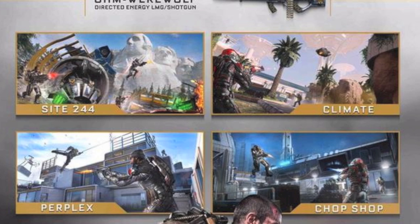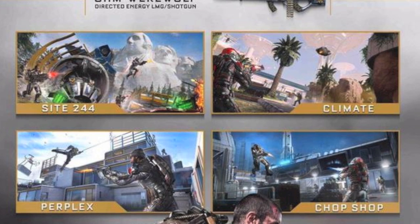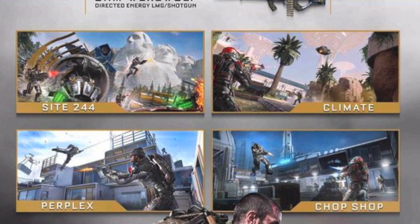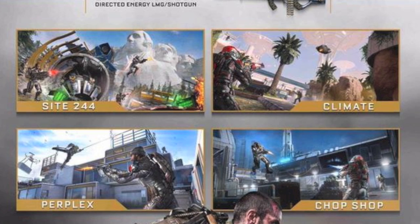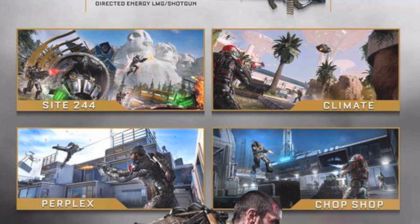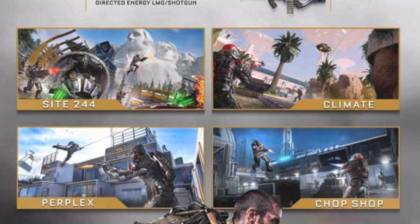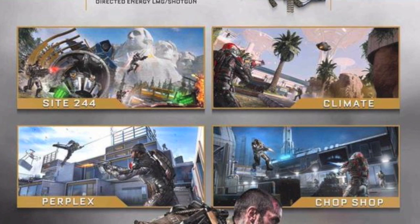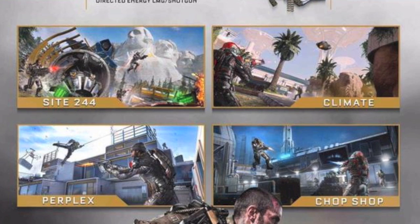As you guys can see based on the picture, it's pretty standard map pack for Call of Duty. The only difference is for Advanced Warfare you have Exo Zombies, so you get another map for Exo Zombies, and it also comes with a DLC LMG slash shotgun, which a lot of people already have if you are a Season Pass holder on Xbox Live. I'm going to be talking about DLC weapons a little bit later in the video, but for now let's go over the four multiplayer maps.